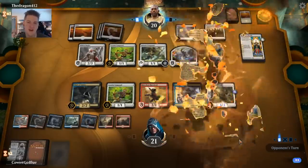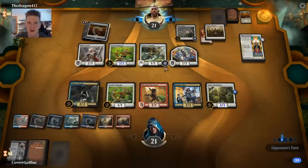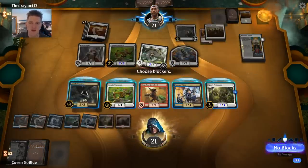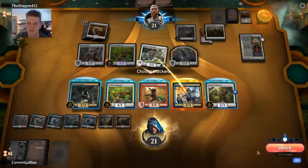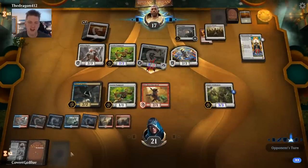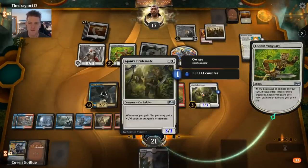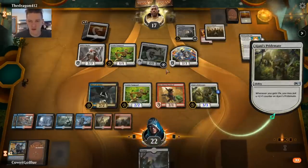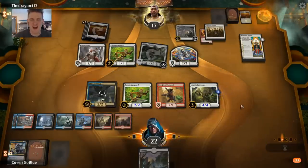Our opponent top-decked History of Benalia — it's a powerful card, but it doesn't deal with the Thief and it doesn't deal with the Pridemate. The Vanguard trigger drawing some Dawn of Hope cards might help them find what they need. I want to put the Hostage Taker in the way — if I draw another Eldest Reborn, I want to be able to get Hostage Taker out of the graveyard. So that's a pretty easy block — I trade it for 4 life and I have a good card with an ETB in the graveyard. Swamp off the top. The Thief of Sanity is going to start nabbing some toys.